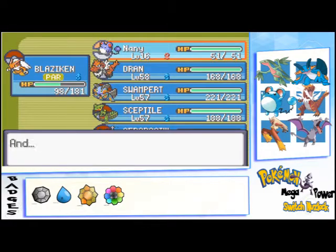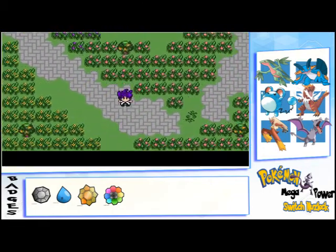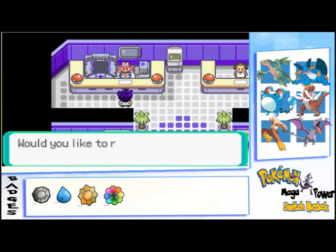We got Strength — let's give it to Nanny, which is going to be our HM slave. Let's remove Tackle. We'll hit the Pokemon Center and then we leave immediately.